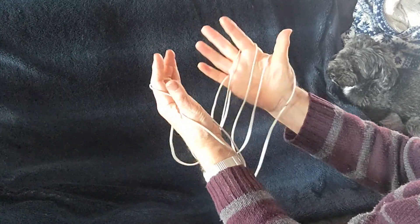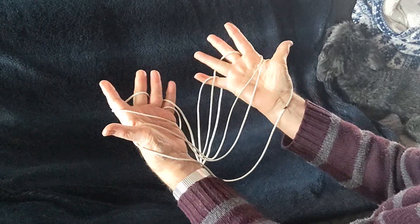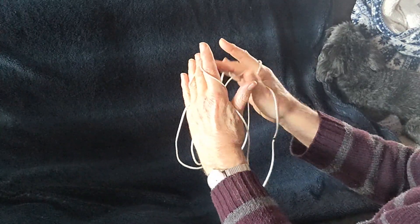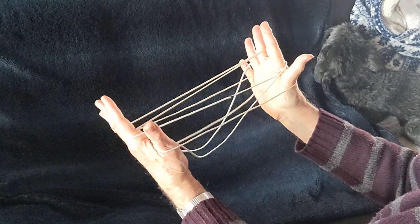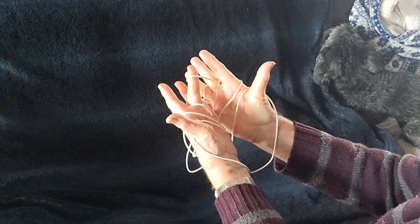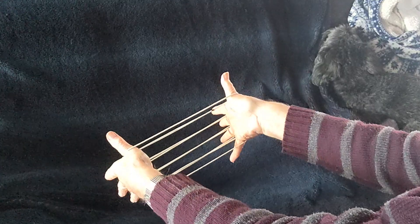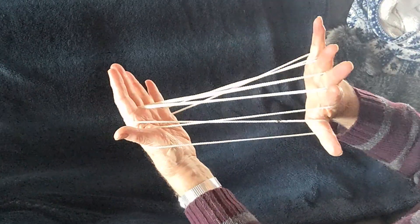Then take the far index string and lift it over the ring finger like so. That will give a palm string across the middle finger like so. Now you exchange them, putting the right middle finger through the left middle finger palm string and the left middle finger through the right middle finger palm string. Turn your hands and you can see there's a loop on every finger — that's your base to begin with.